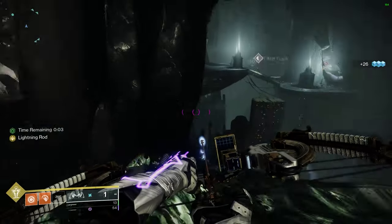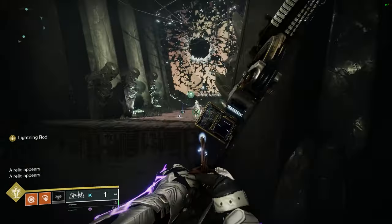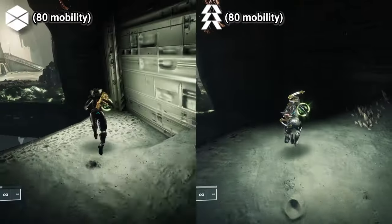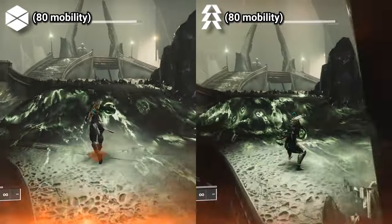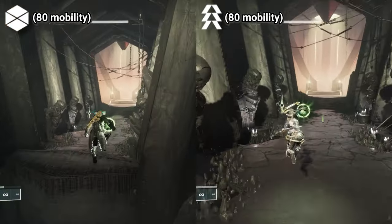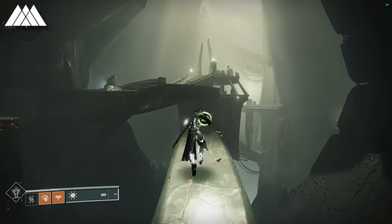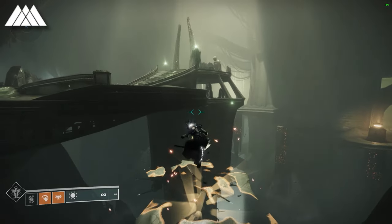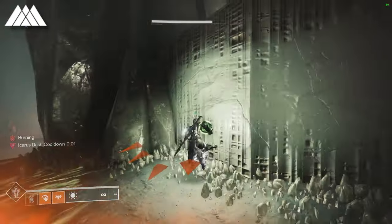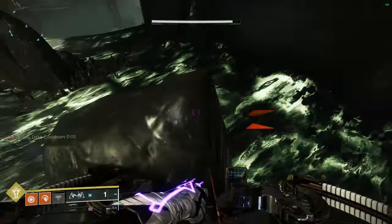The Titan and Hunter version is made a lot easier by having Speed Booster before you pick up, since the added jump height is needed due to no dash tech being available. However, this is not strictly required, since you can also make the jump with high mobility. If you are on right relics, the Warlock route is as follows. Titans and Hunters will need to have Speed Booster while following the route shown.